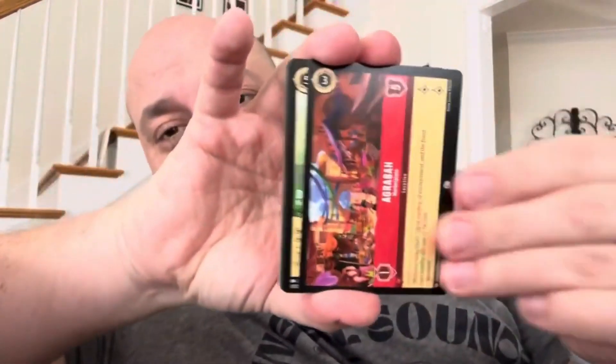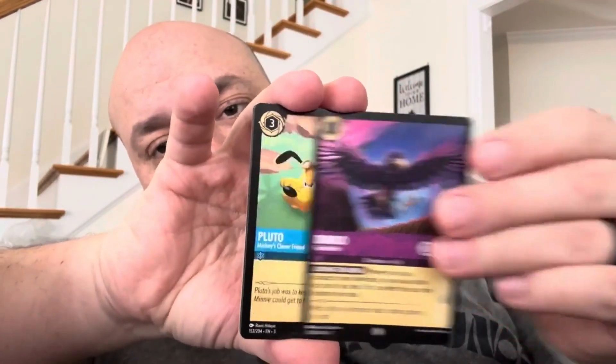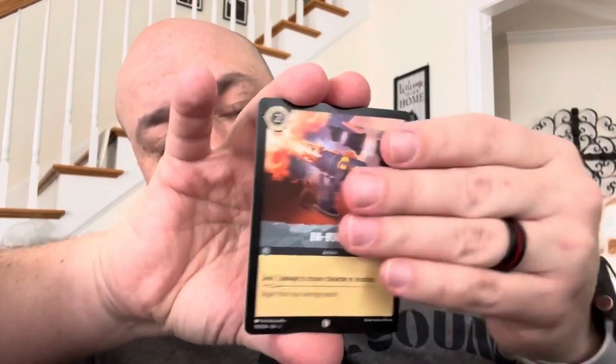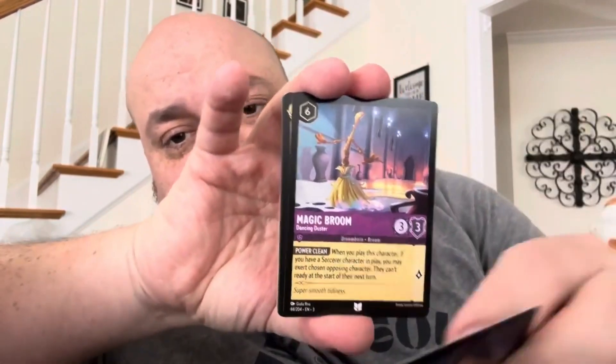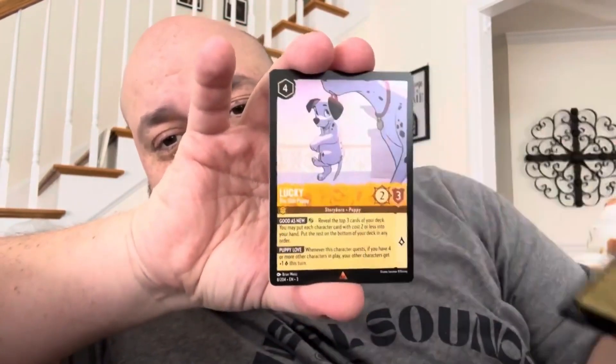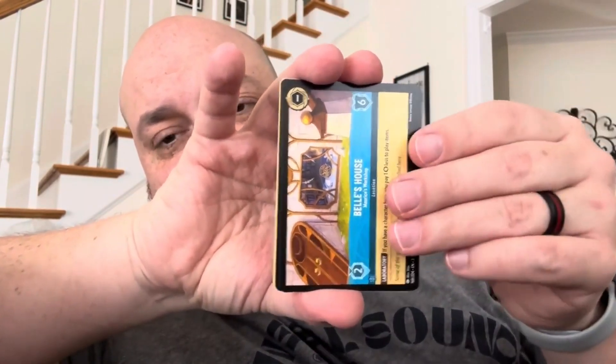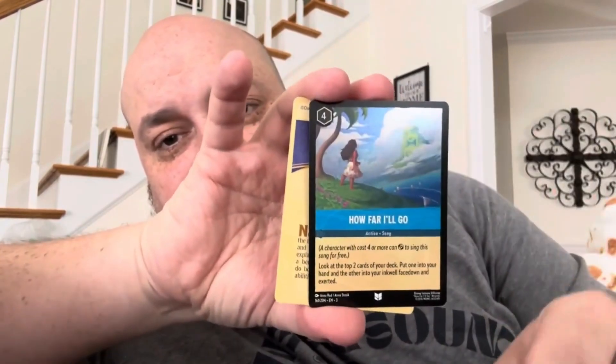Next pack. Agrabah. Dawn Carnage, Diablo, Pluto. Ba-boom! Boss's Orders, Magic Broom, Wendy Darling, Prince John. We have a rare Lucky, we have a rare Bell's House, and we have a Foil How Far I'll Go. Nothing crazy in that pack.